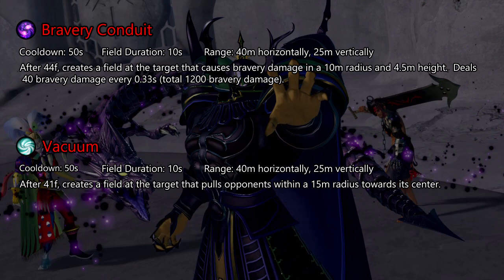Vacuum is another area control skill. It forces your opponents to dash or become easy targets for attacks. Paired with Enfeeble, opponents cannot escape it unless they use specific attacks.